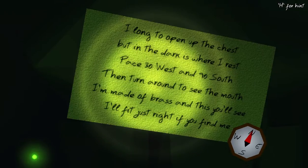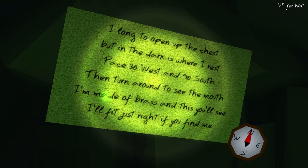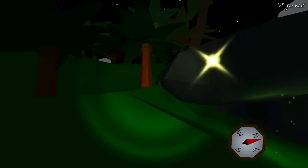Next part of the puzzle — got a riddle. 'I long to open up the chest, but in the dark is where I rest. Space 30 west and 90 south, then turn around to see the mouth. I'm made of brass, and this you'll see, I'll fit just right if you find me.' OK, well that's clearly in reference to the key, so let's head west 30 paces.